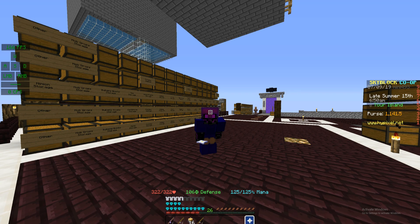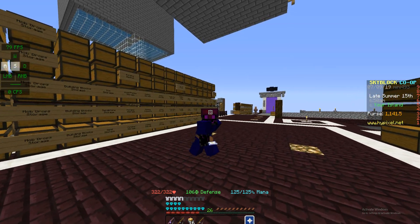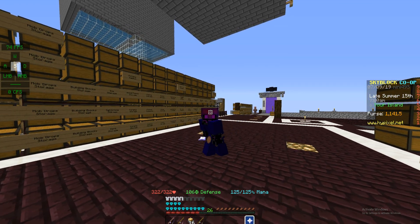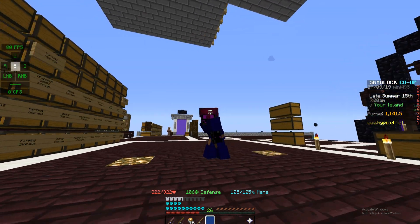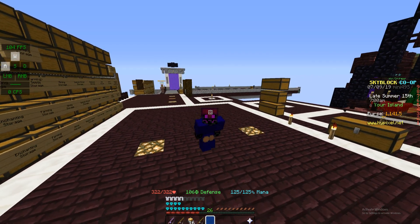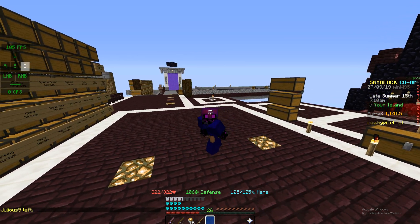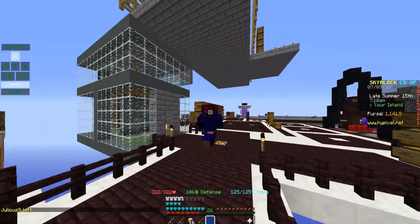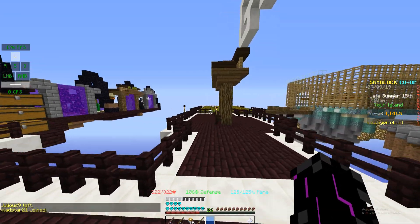The next thing they added is telekinesis — a new enchant you can put on swords, bows, pickaxes, and basically every single tool in the game. Whenever you mine an ore or do basically anything with a tool, the loot goes straight into your inventory, so there's no more stealing with a magnetic talisman if people have this enchant on, for example on their fishing rod.